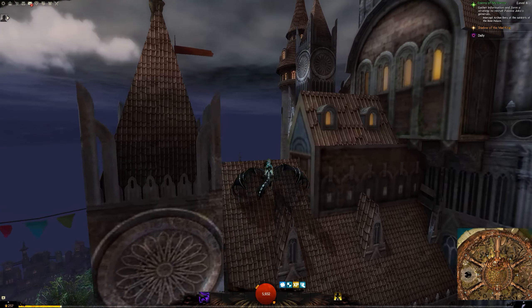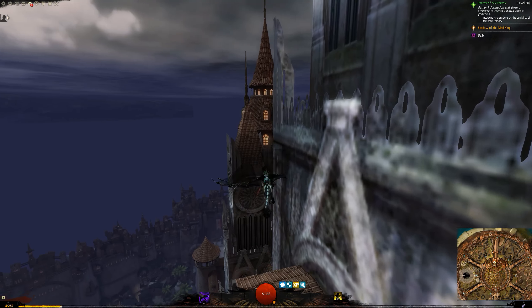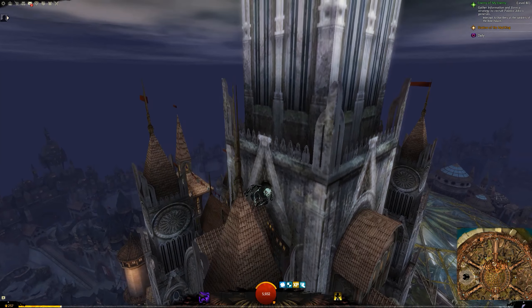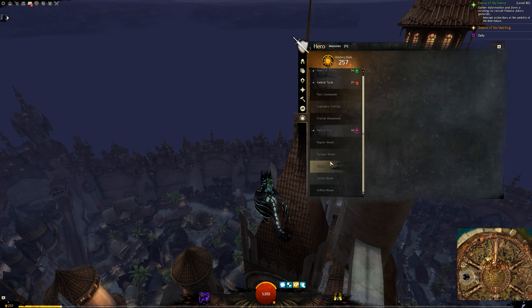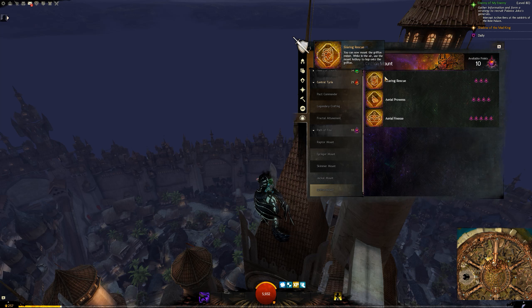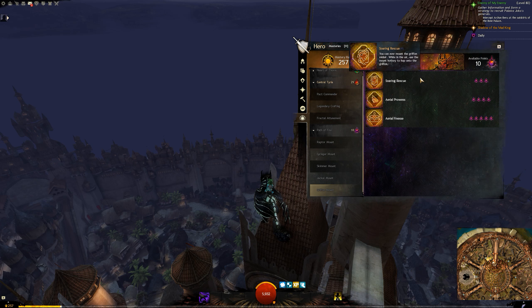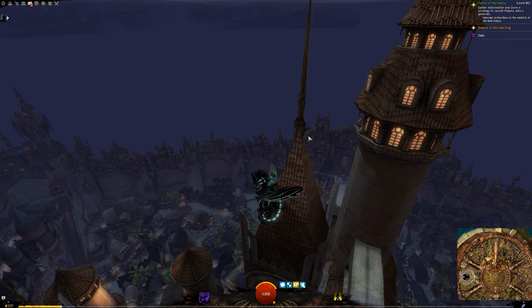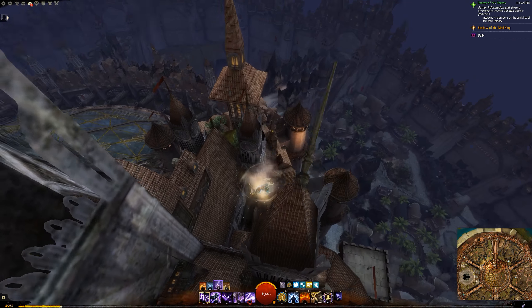Back up here, high up on Divinity's Reach — where once upon a time you'd kind of have to bug the game to get to places like this, but now the mounts exist and so many new places have opened up. I'm going to fly over here onto this giant glass dome. We could obviously use the Springer to climb all of this, but you'll notice even just with the little double jumping we can quite capably move around even higher up on top of the palace.